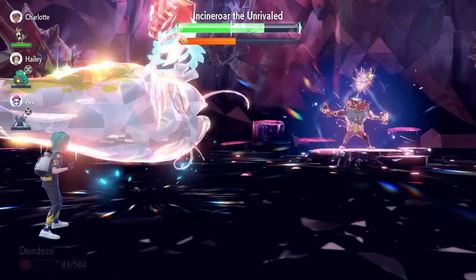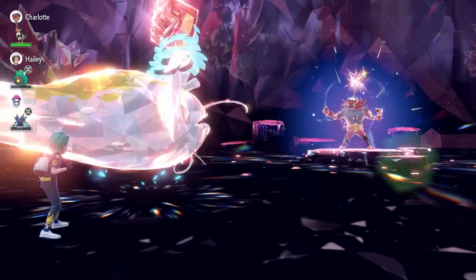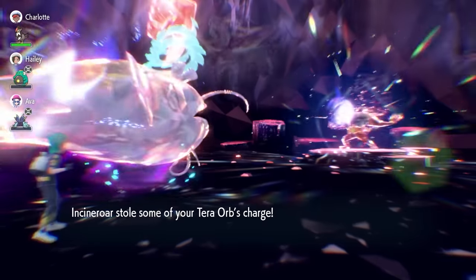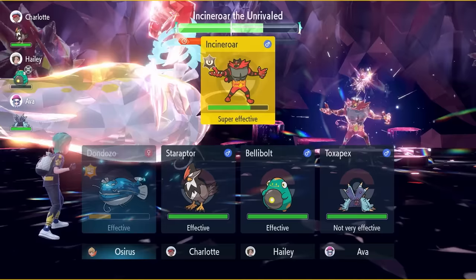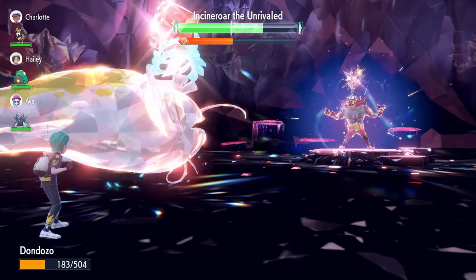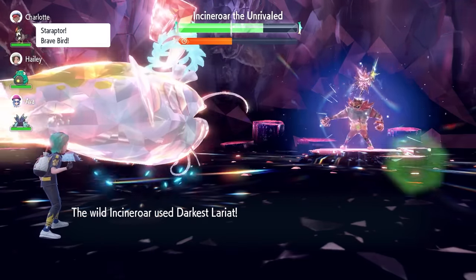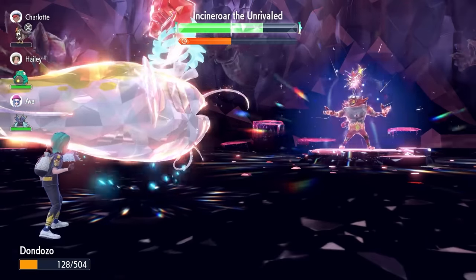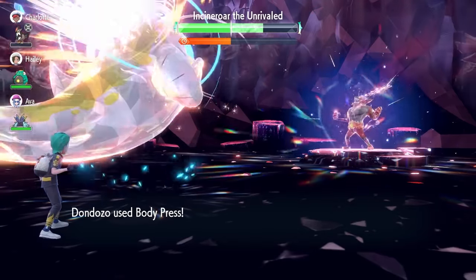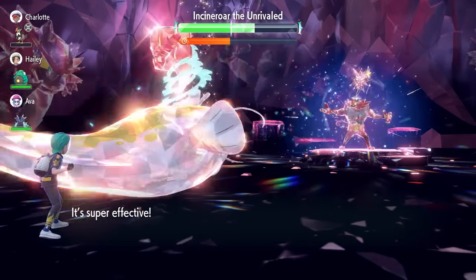This Incineroar raid is very volatile — depending on partnering Pokemon, where the Taunt goes, and the RNG, there are a lot of variations that can happen. Whereas Dondozo feels like one of those Pokemon that is slow, yes, but capable of beating Incineroar consistently every time you go into the raid. It's not one you'd want to use for farming Herba Mystica efficiently, but if you've got the patience, you're going to have an easy time and you're not going to get knocked out.